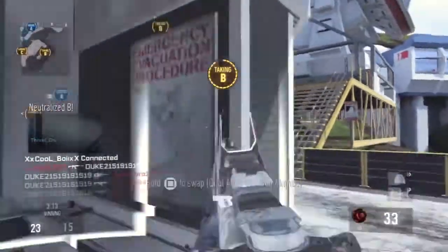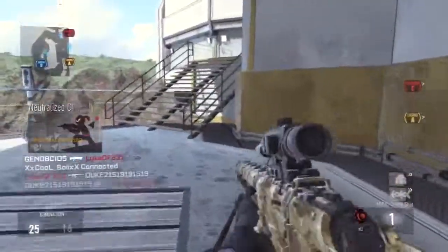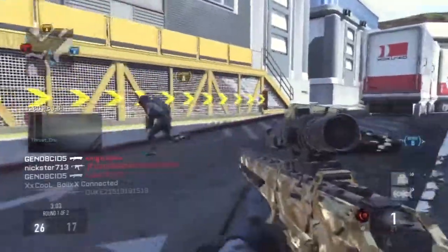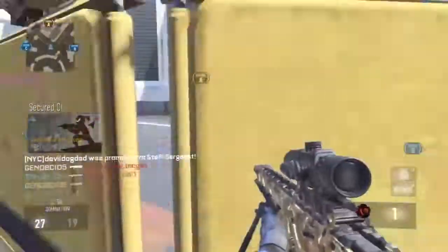There is definitely initial sway in this game, which makes long range shots very difficult — especially when you're using the variable zoom on the first zoom, which is what I use, even though this is the regular scope. The initial sway, especially on the first zoom, means you have such a small target for long range shots.